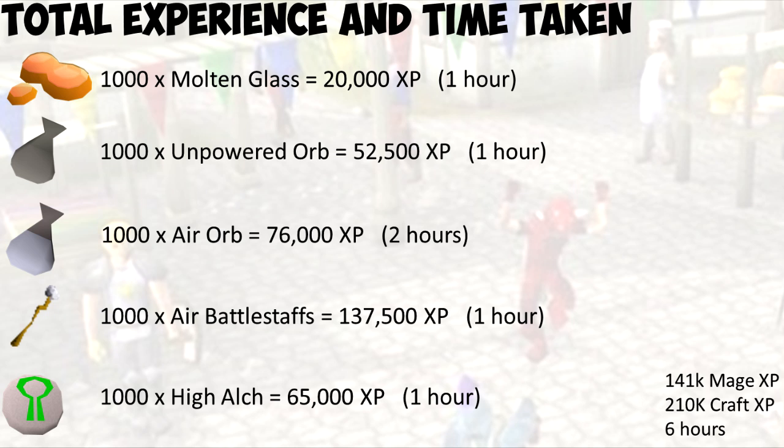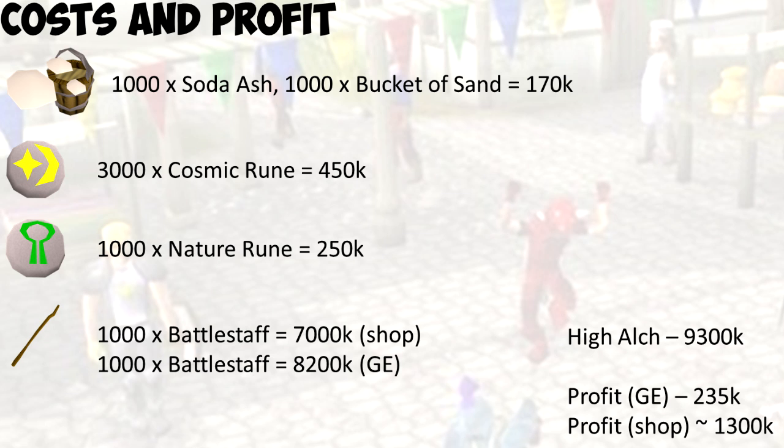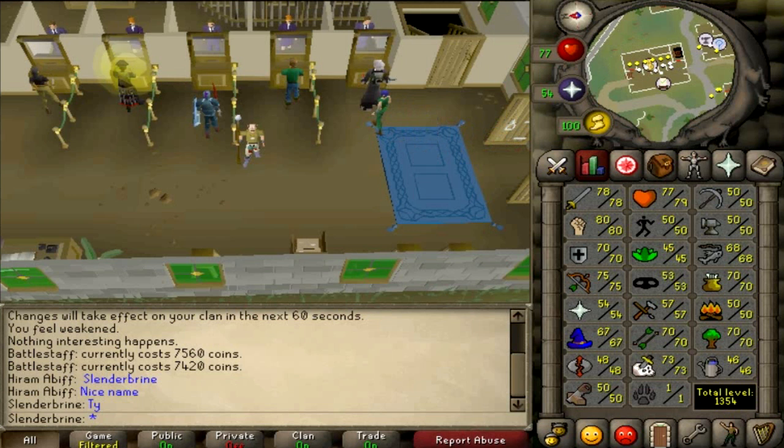Now let's look at the profit. If you bought your battle staffs all from the Grand Exchange for a price of around 8.2 mil for all 1,000 of them, that would get you a profit of 235k. If you bought your battle staffs from Zath or from any shop for around 7k each, you would get a profit of around 1.3 to 1.4 mil. The price of the shop will fluctuate slightly, but you will be making a profit of around 1.3 to 1.4 mil spread over 6 hours, which is a decent way to make money. You've made money pretty well and you've also gained yourself a lot of magic experience and a lot of crafting experience.